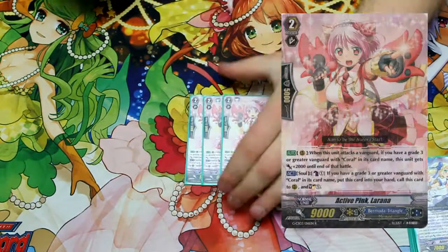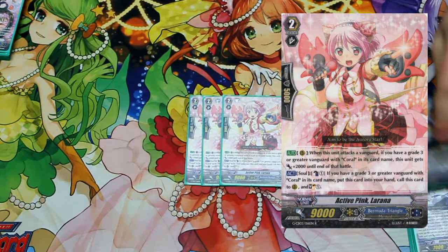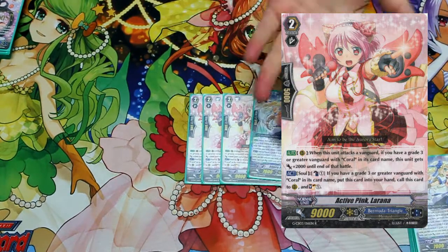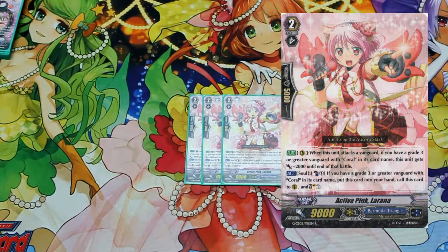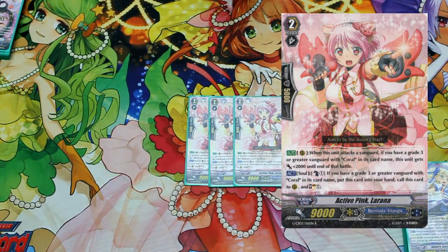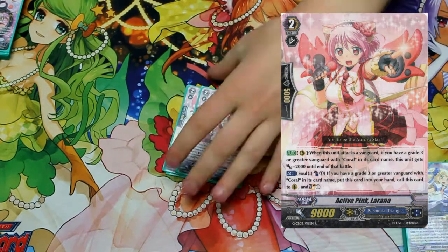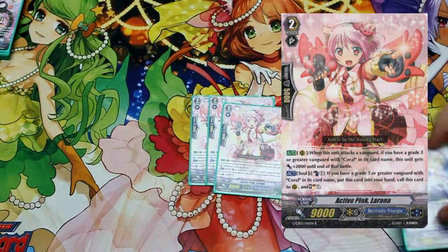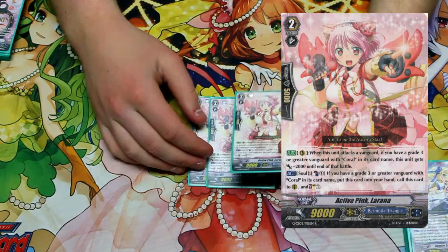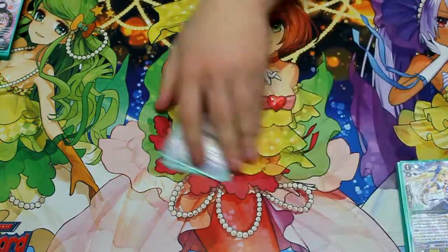For the grade twos, we're running three copies of Larana. This is kind of a backup ride. What's also nice about these two is that if you get them into your soul, you can just use their skills to pull them out of your soul, and then they do stuff like getting Corals to your hand. Larana I run at three — she's an 11k attacker if you have a Coral Vanguard. If she's in your soul, you Counter Blast one, return to your hand, call her to rearguard, soul-charge one. And it's a good ride target if you don't have a grade two Coral to use. She's good to just throw into your soul as well — that's what's nice about Arcadia Starkroll, it just puts anything from your deck into your soul.